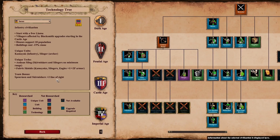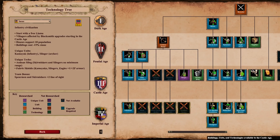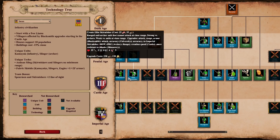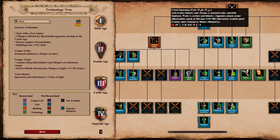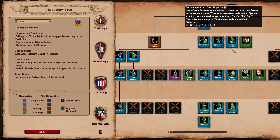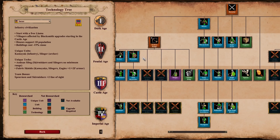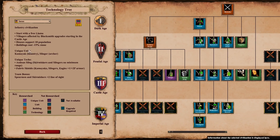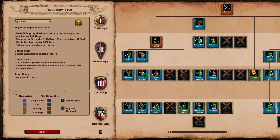Next is the Incas. They finally had that awful team bonus of farms built two times faster removed. Now Spearmen and Skirmishers get plus two line of sight. It's not the greatest team bonus, but it's relevant in 1v1s — your Spearmen can see enemy cavalry coming a bit earlier and reposition, same with Skirmishers. It gives you maybe another second to get into a better position. It's not going to light the world on fire, but it's better than farms built twice as fast. Now Incas at least have a relevant team bonus.